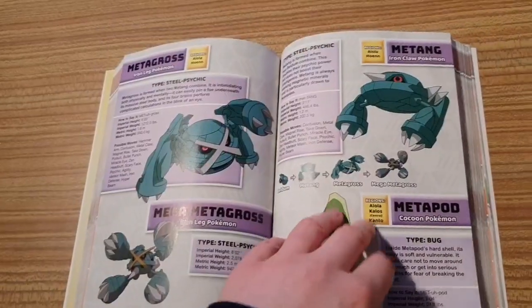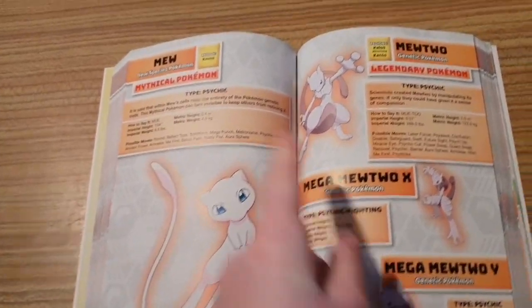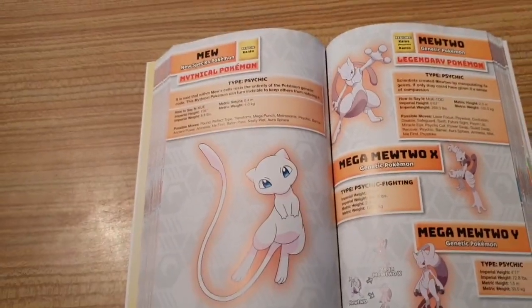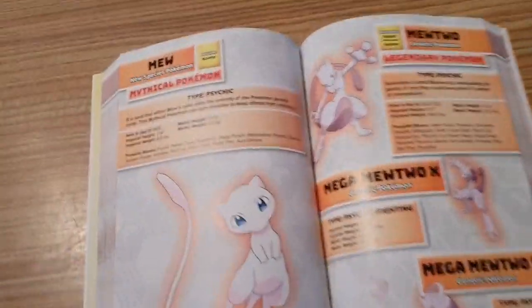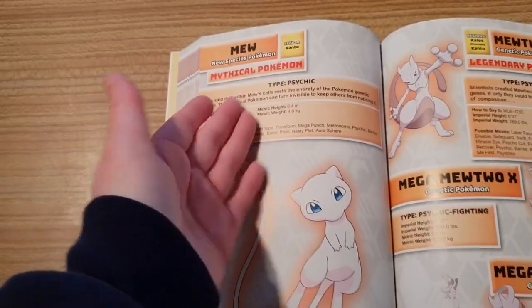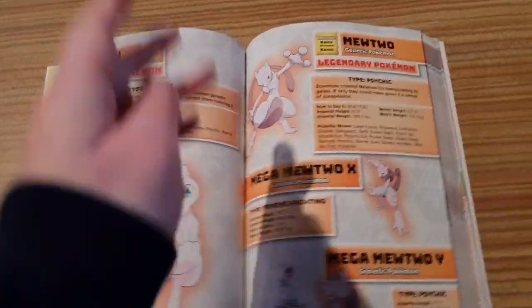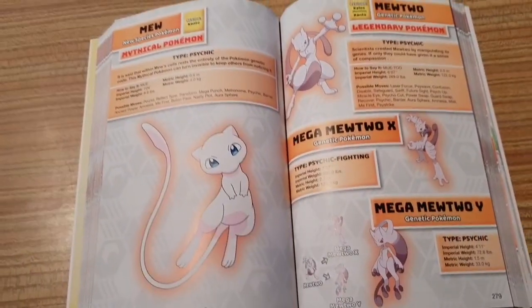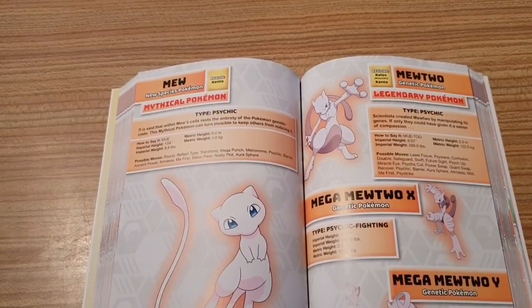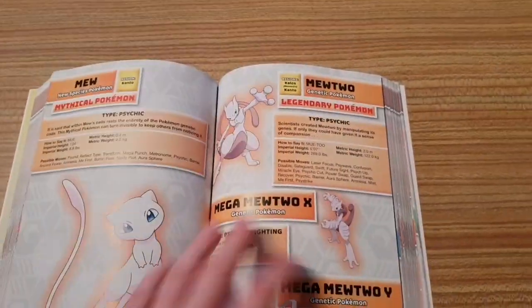It's in alphabetical order, so let's look for Mew. Here's the beloved Mew — it's a Mythical Pokemon. I remember when it was just called Legendary. Mewtwo is a Legendary Pokemon, just to confuse us even more, because they split the category: Mythical Pokemon are more rare than Legendary. Mew is the New Species Pokemon, containing the DNA for every single Pokemon — very much like Ditto does. Mewtwo is based off Mew; it's a clone that was enhanced.